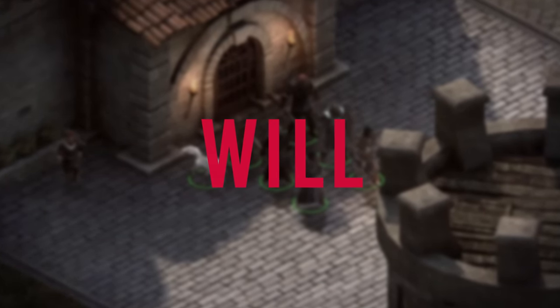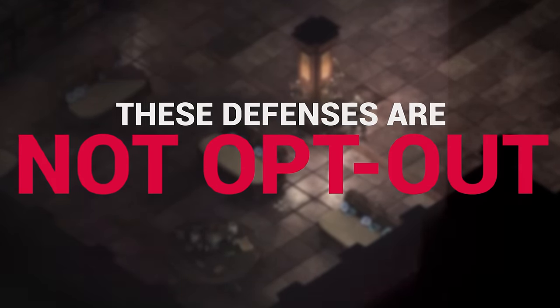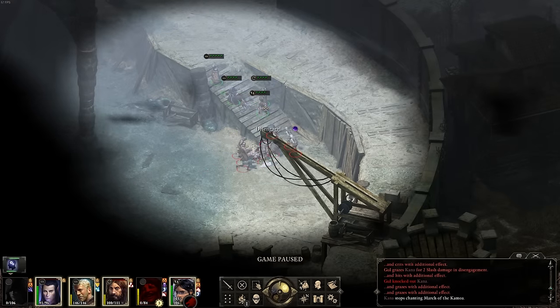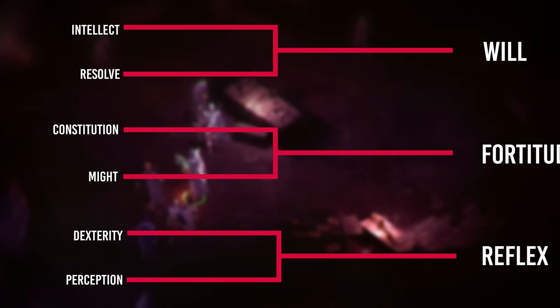And as Joshua Sawyer himself puts it, these defenses are not opt-out. To a certain degree, they're all required for survival. And each of the defenses is influenced by two of the six attributes in Pillars of Eternity. So no matter what point you put where, you gain some defense from it.